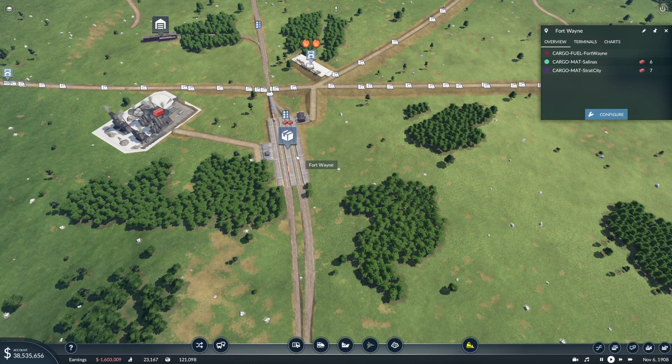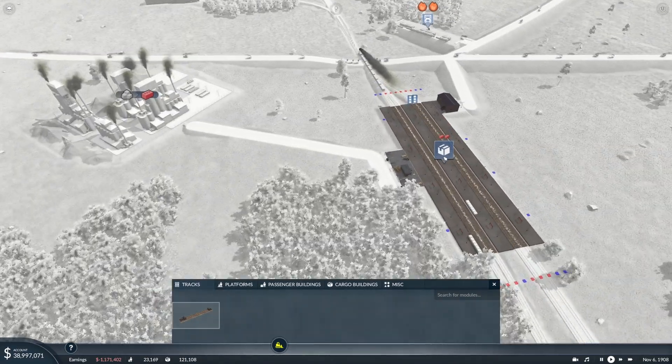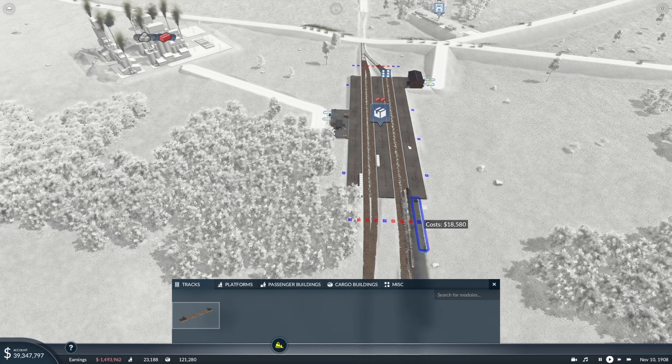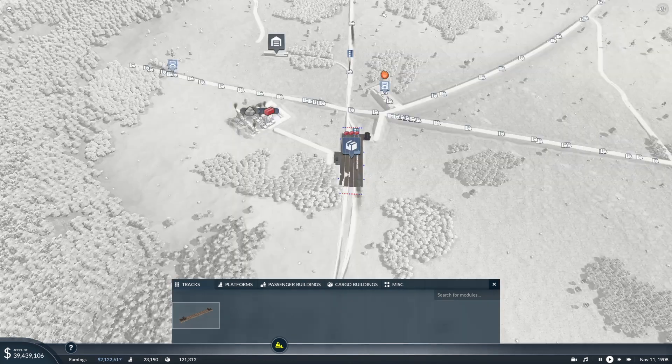I also expanded this station here significantly. The way I configure it is I always have two tracks, then a platform, then two more tracks, then another platform. I'm going to use these tracks for bricks going up and down, and this one for fuel — one line delivering fuel needed for the city here, and another line continuing up to the city at the top.